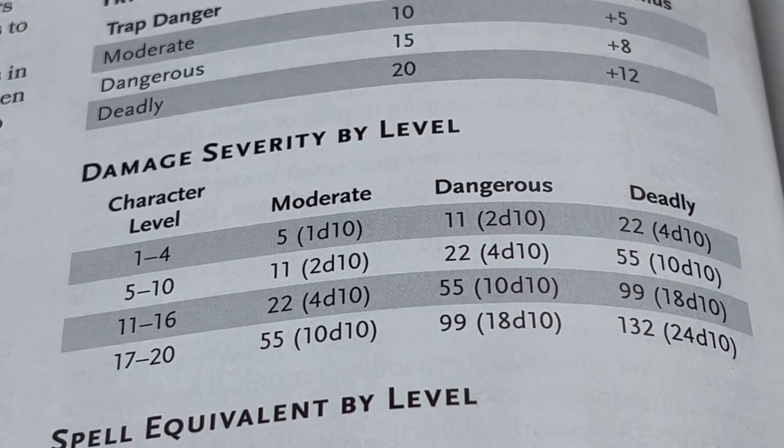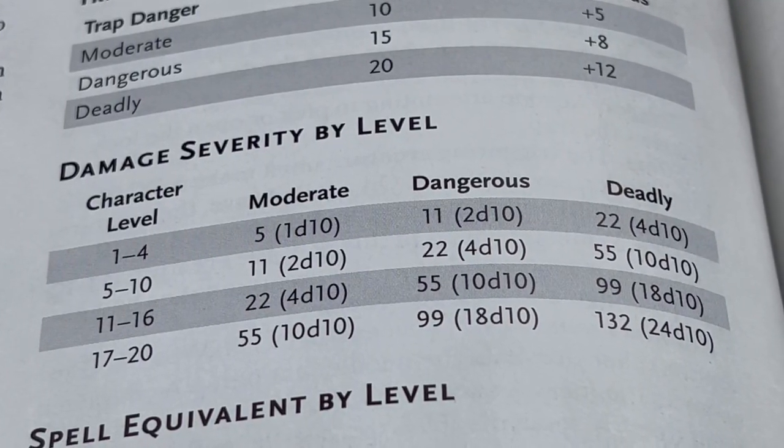Speaking of shock damage — according to the chart, for character level 1 through 4, moderate damage is 1d10. This shock trap is going to be going off every single round, and a d10 could literally put down a first level wizard character. I don't like that — it's too much risk. So I'm going to drop that down to a d4. It's enough that rolling a four will scare the barbarian, but also enough that you won't outright kill one of your low hit point players.